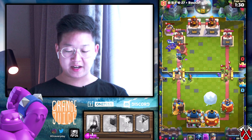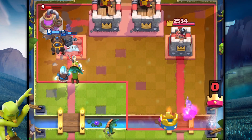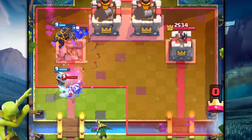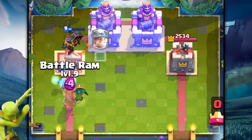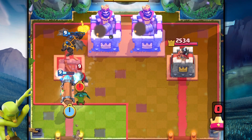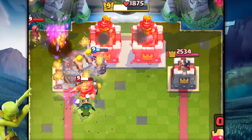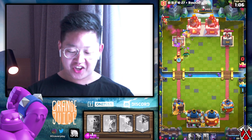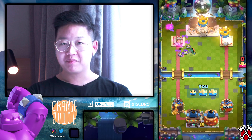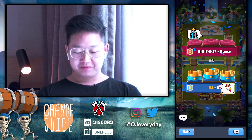We're gonna have to snowball that princess out of the way. I wish I snowballed her downward though. Nice - really good dark goblin placement! He had arrows, doesn't matter. We're just going in now. Can that dark goblin survive? We'll protect it - yup, that dark goblin's gonna survive. It's over. This is the ultimate strategy.